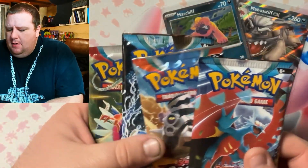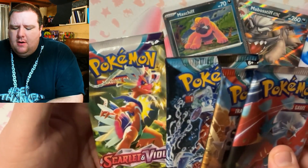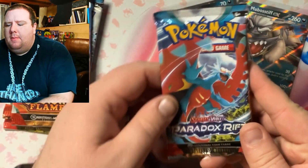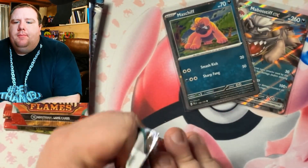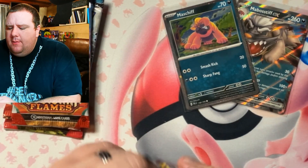We've got four booster packs here: two Paradox Rift, one Obsidian Flames, and one Scarlet and Violet base set pack. Let's start out with the Paradox Rift — this is pack number one. Hopefully we get some good pulls.